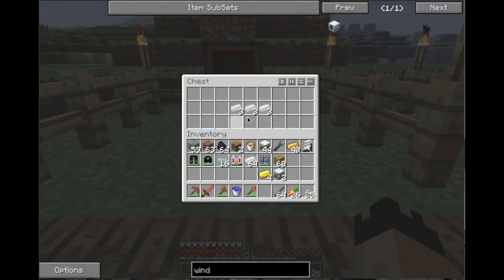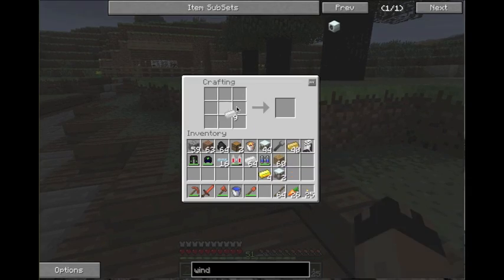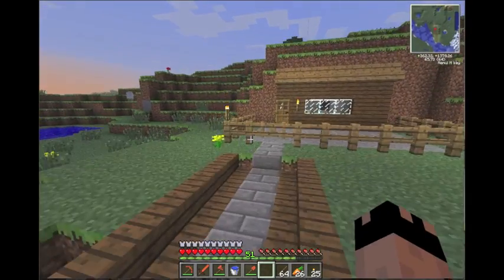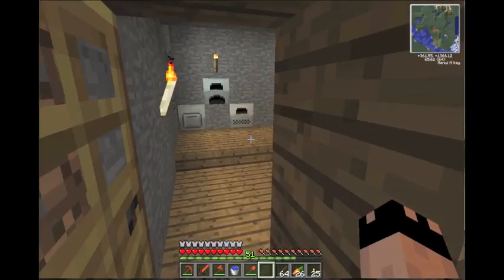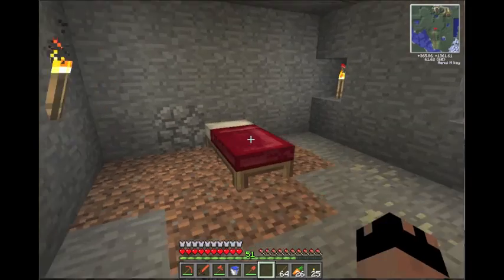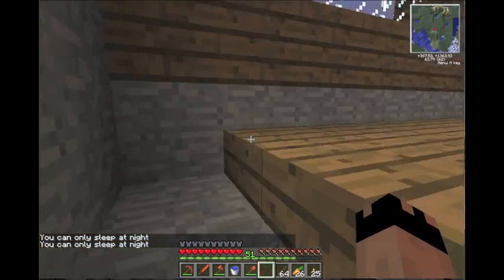I set some tin up right here - you make tin cable with just three pieces of tin in a row. I'm going to make a good amount of this real quick, I got 43 pieces. It's getting dark but that's fine - let's set them up.